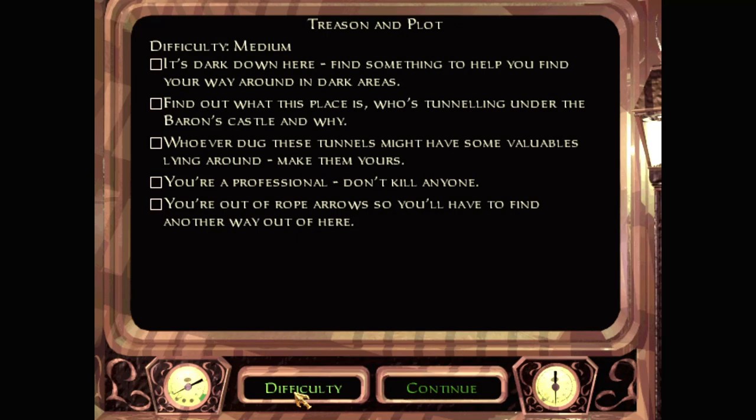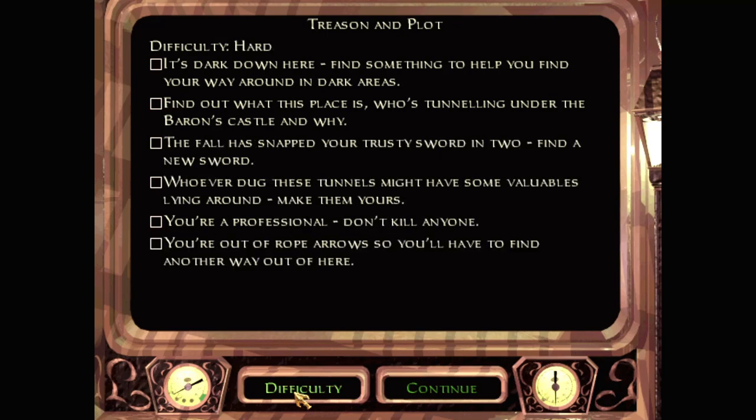You're a professional - don't kill anyone. We've got a medium, fair enough. And on hard, the fall has snapped your trusty sword in two - find a new sword. Sure, let's play on hard.